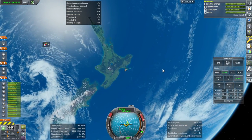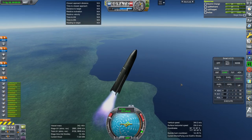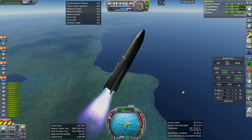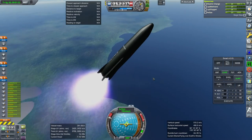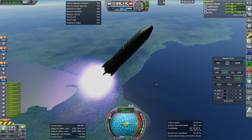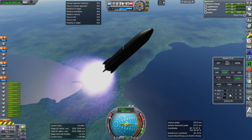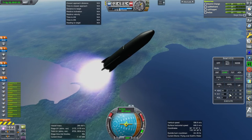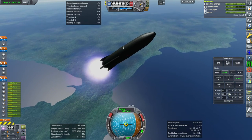We're actually launching from New Zealand — I guess that's appropriate, though I think they'll actually be launching Neutron from Cape Canaveral or Wallops maybe. We're in expendable mode here because that's the most reliable thing to test. We'll work on all the other business once we get closer to when they actually launch the thing.